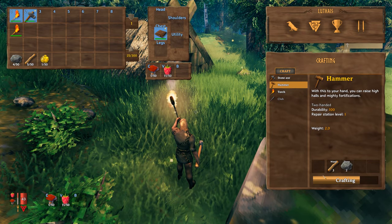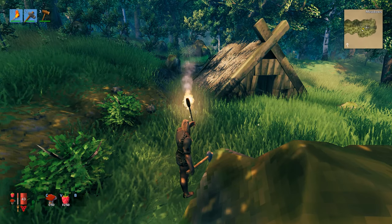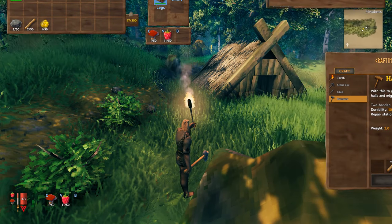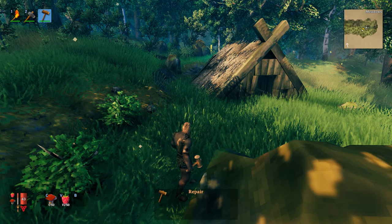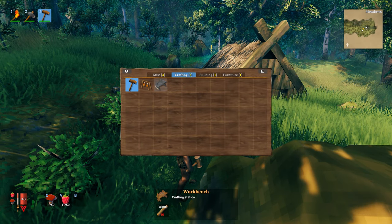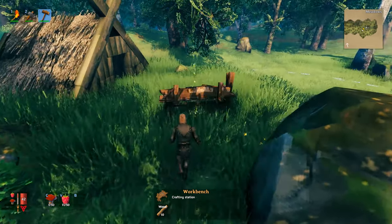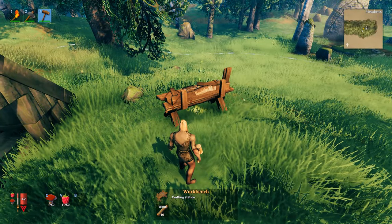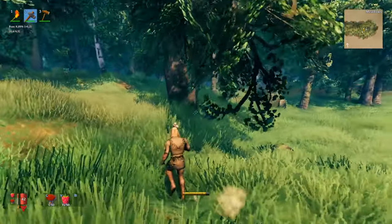Right from the start, build a hammer as soon as you can. Once you have a hammer you can make a campfire, a wood stack, the basic tools, and most importantly a workbench. Equip the hammer in slot three, click the right mouse button, go to crafting, and you can make a workbench. The workbench is extremely important — I'll show you why. First we need 10 wood.